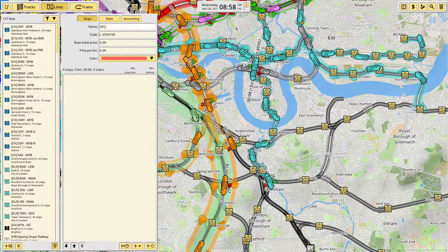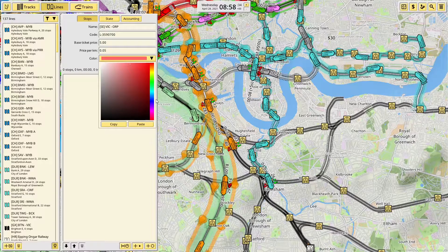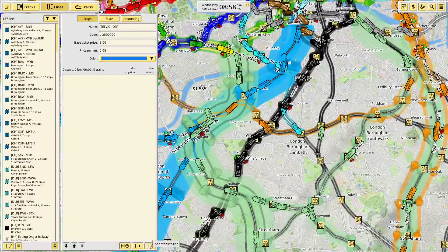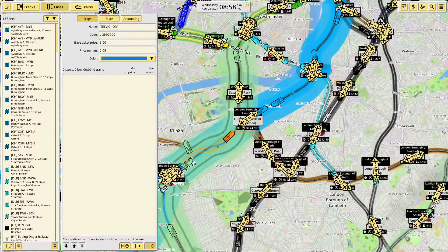It's going to be prefix SE for Southeastern, and we're going Victoria to Orpington, which I think is ORP. Set the price, choose a colour — Southeastern's sort of that bluish kind. And we can copy and paste colours now — that was something I mentioned last time I was recording, how helpful it would be. Now we can. And then we add stops.